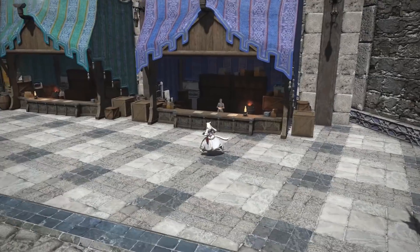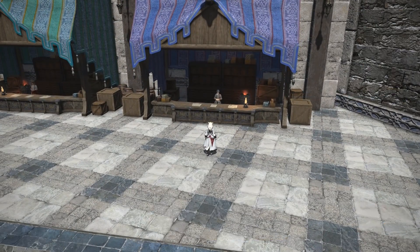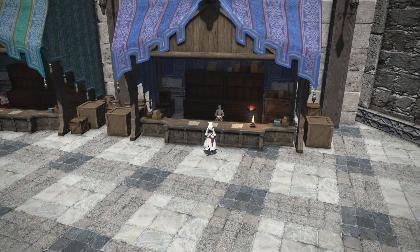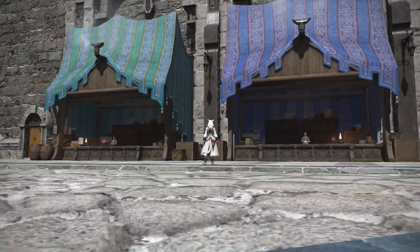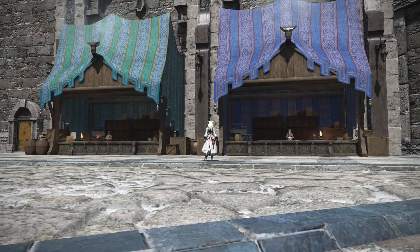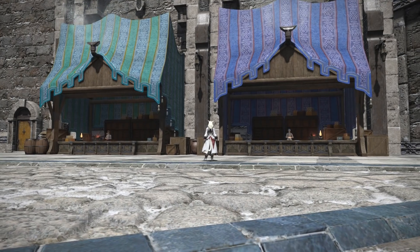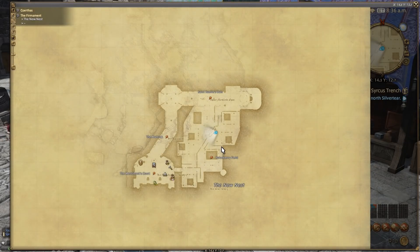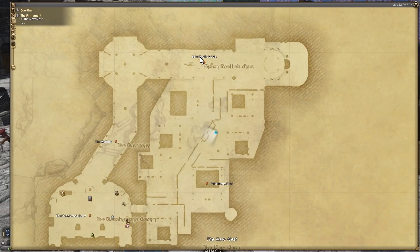You'll notice there are NPCs around — I've hidden their names — however, you cannot actually interact with these. So maybe in the future this will be where we pick up our next turn-ins or quests for the next collectible synthesis to progress further with the Ishgard Restoration. That would be my guess. Looking at the map, it's just in between Saint Roel's Dais and Rolandberry Field itself, with some stalls.